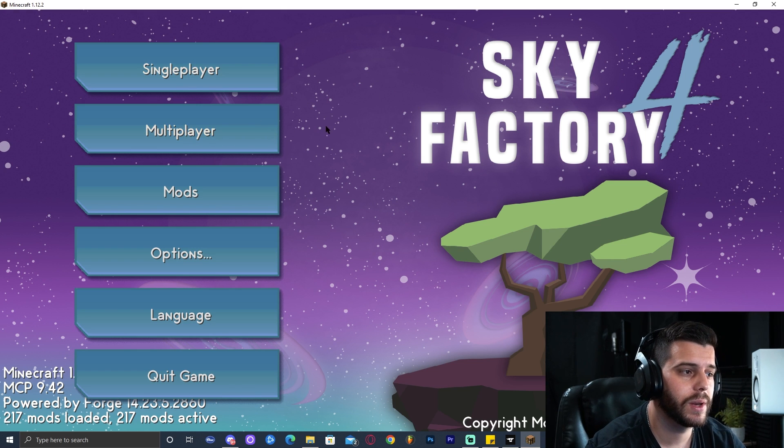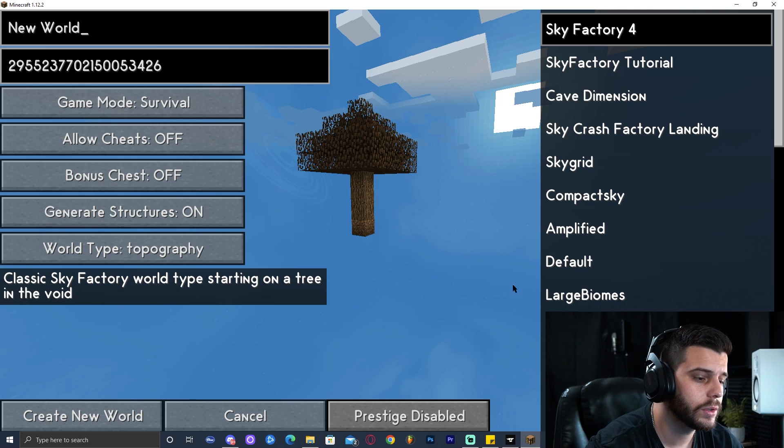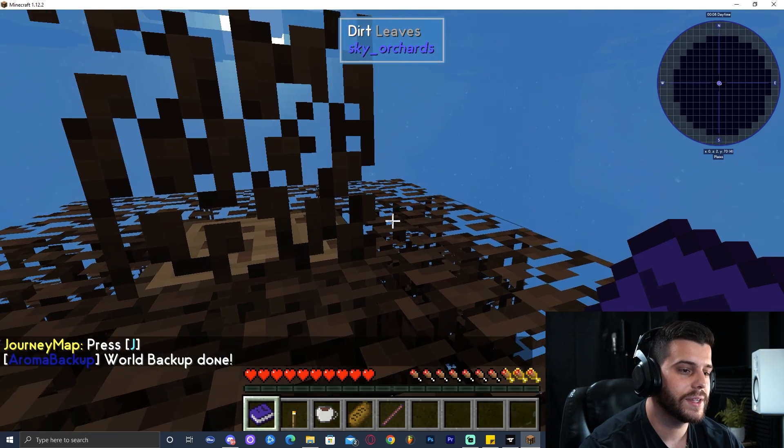As we can see we have Single Player and Multiplayer. Right now we're going to click on Single Player to make sure that it works. Here you can name your world and do all the settings. I'm just going to leave it as is so you guys can see that it completely works. And as you can see, I have loaded in.